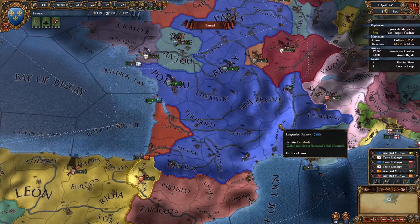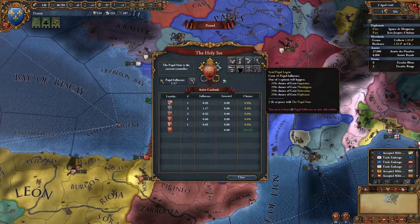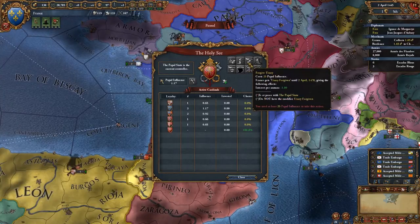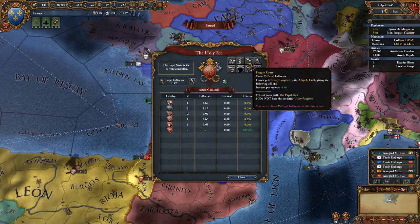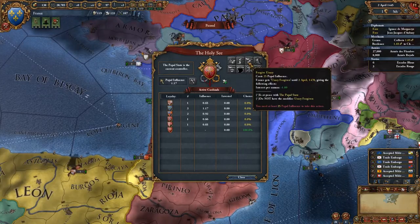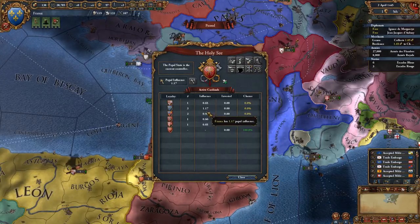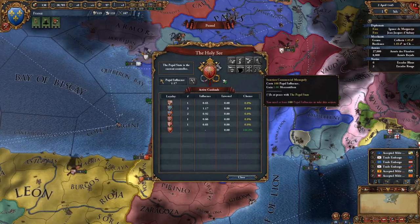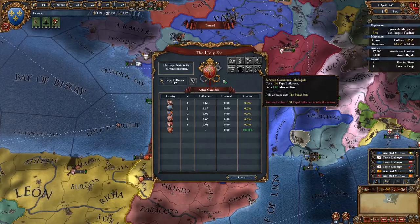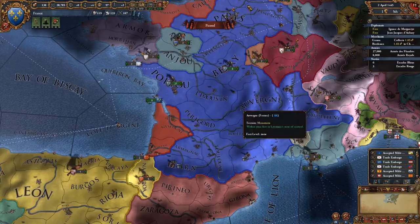If you're playing a Catholic nation and you are part of the papacy, if you save up enough papal influence, there is an option to Forgive Usury - you can actually reduce the interest per annum by one if you have 25 papal influence to spend. Another good way of making a little bit of extra money if you have papal influence is if you save up 100 papal influence, you can gain one mercantilism, which will help you with your trade and give you a little bit of extra money.